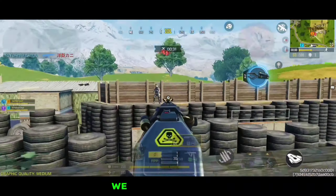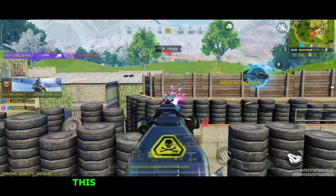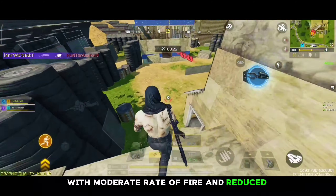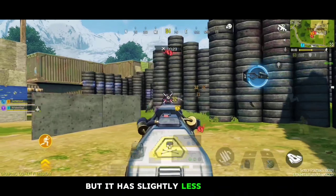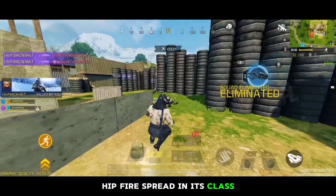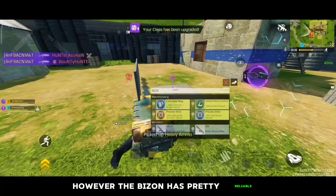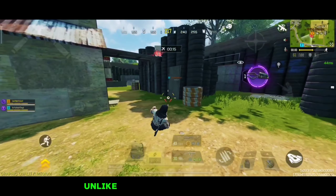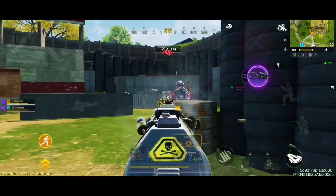Starting at number 5 spot, we have the PP19 Bison. This is a fully automatic submachine gun with moderate rate of fire and reduced recoil. But it has slightly less accurate hip-fire spread in its class. However, the Bison has pretty reliable damage with improved range, and it carries a large ammunition pool unlike the other submachine guns.